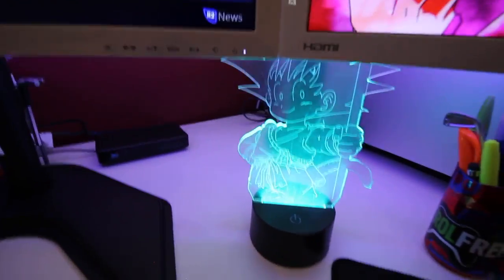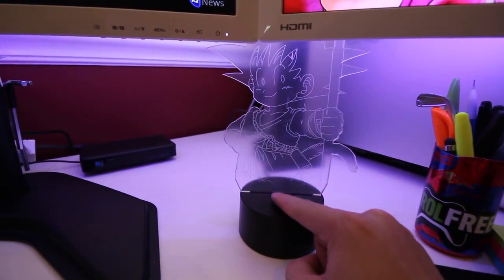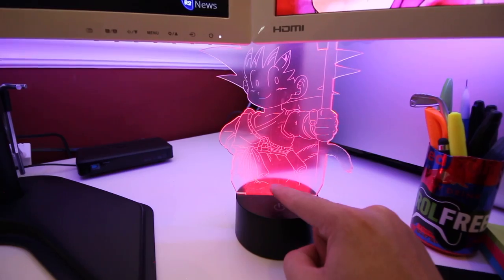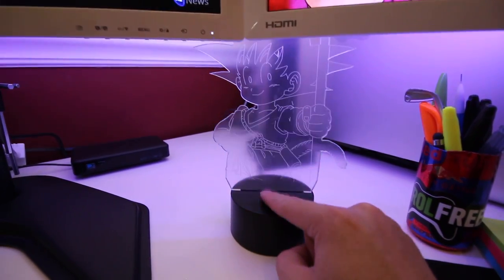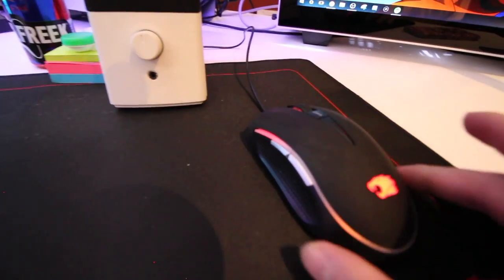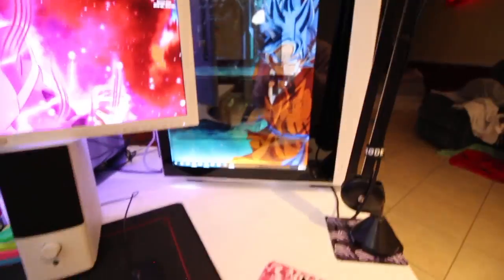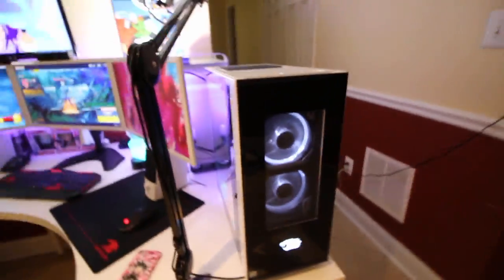Next up we have this cool little Kid Goku LED light — you can change the colors on it. I just like having little personal things on your desk because it adds character, makes your desk unique and gives it its own personality. As you can see we have a whole Dragon Ball Z theme going on. This keyboard is an iBuyPower keyboard and the mouse is iBuyPower as well. Nothing too special — they were free, came with the computer. Same with the mouse pad.